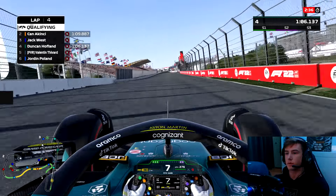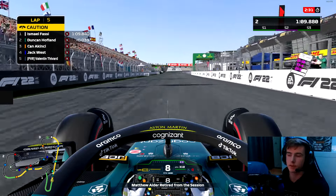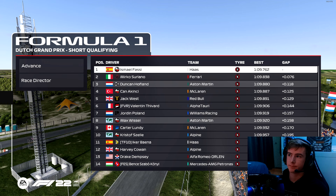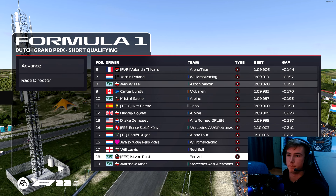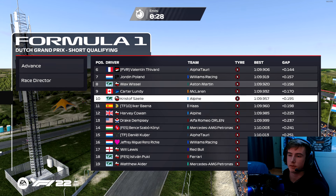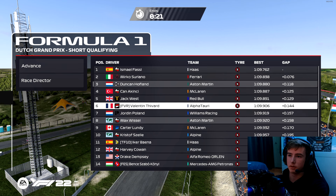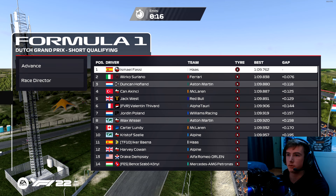Crossing the line — I'm not happy with the lap but it's P2 for now. With a lot of drivers still to finish, we end up P3. Not what I expected as a personal best, but it's fine, we can work from there. So Isma P1, Mirko P2, we are third — let's get into the race.